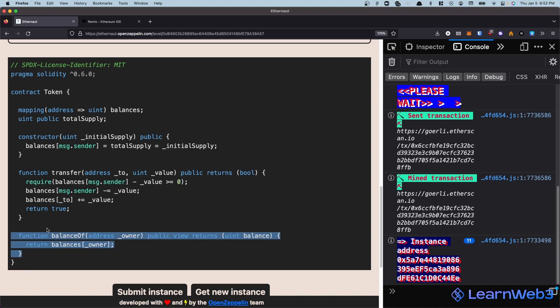The view function is fairly straightforward — it just returns the balance of the given address. In the constructor, Ethernaut gives it an initial supply which is set to be owned by balances[message.sender]. Let's take a look at the transfer function, because this is the only place where the balances mapping is changing and possibly the only way we can get more tokens. The transfer function takes in a couple of arguments: a recipient address and a value — the number of tokens you want to transfer.